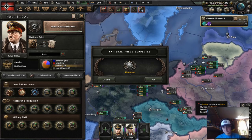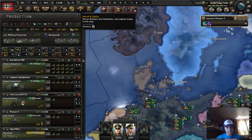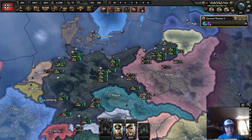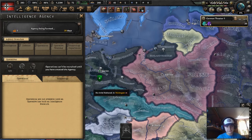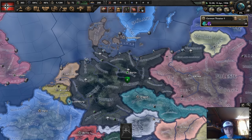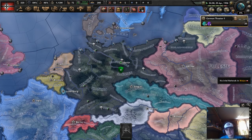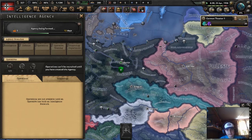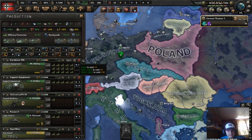Alright boys, we've got the Rhineland finished and we've got some more factories, so we just want to keep pumping those out. It's pretty fun because now you can create an agency — let's just call it Jimbo. What it does is it's going to help us unlock some of the new features of the game, because they made an in-depth spy network, kind of like the EU4 spy network but a little more complicated.